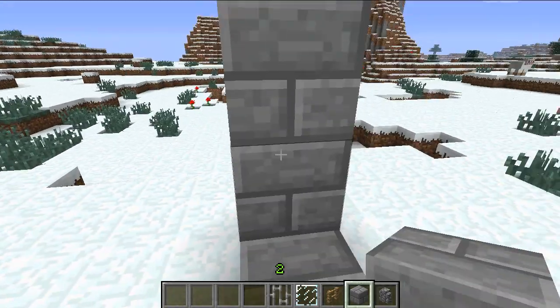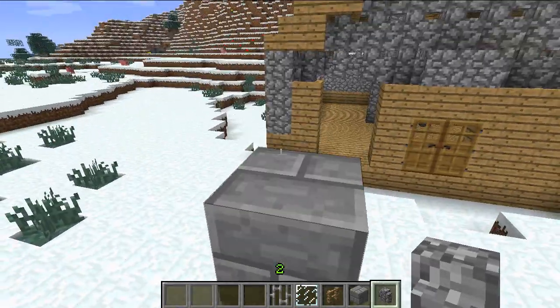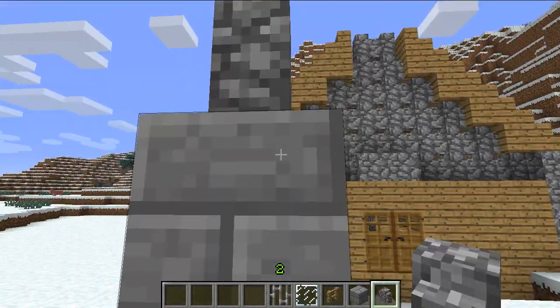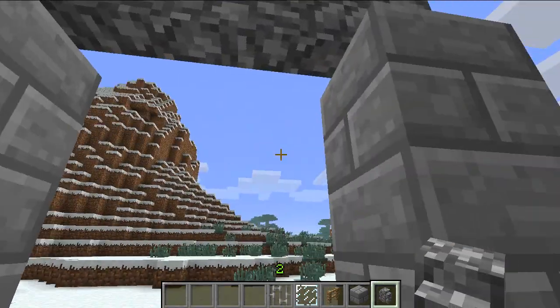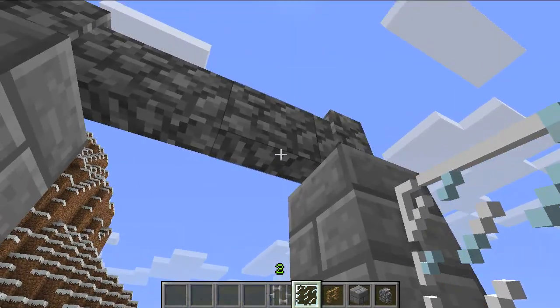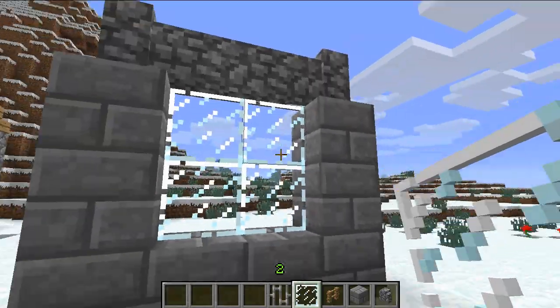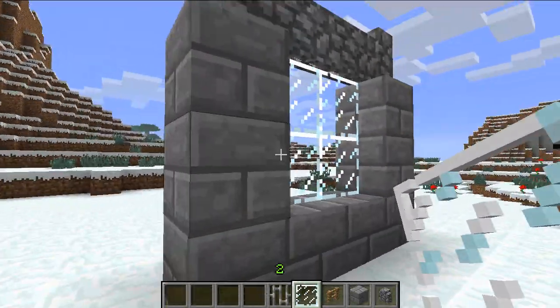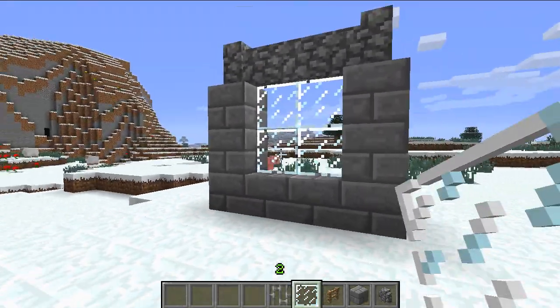We go up to there just like that, and the third one we're going to make it like this, and then come across like this. See that? Now what's cool about this is it gives you the ability to put in glass panes here, just like that. I just think that looks so cool — it gives you a new aesthetic for your window and stuff like that. Pretty neat.